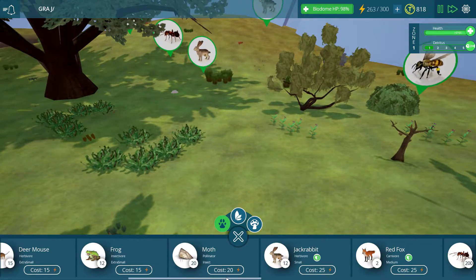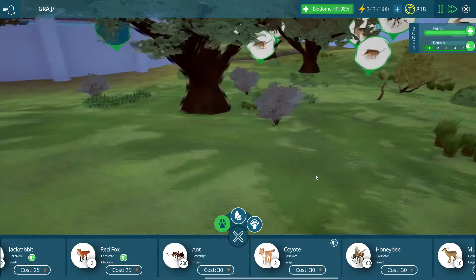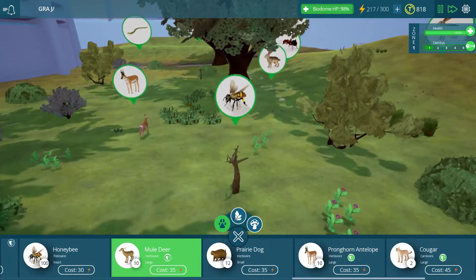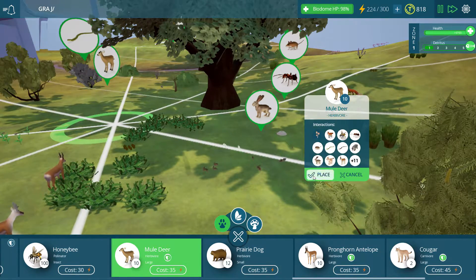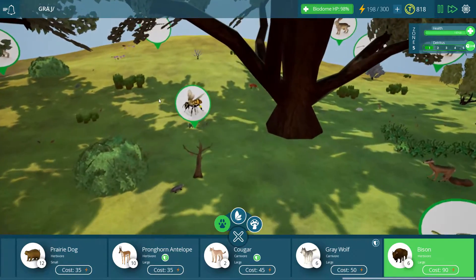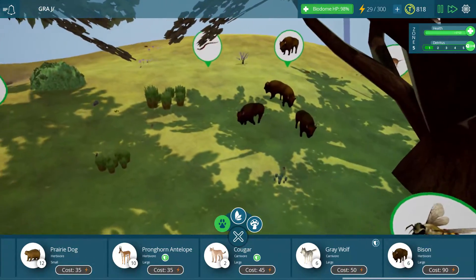Let's go ahead and put down some rabbits. I might want to put down a coyote too, but we'll put it kind of on the outskirts over here, because coyotes always have a long motion of movement, so I'm not worried about them not having enough to do. I do want to get at least a couple of big guys down here. Let's go ahead and put down a pronghorn antelope and also one of these mule deer. Right here — there we go.